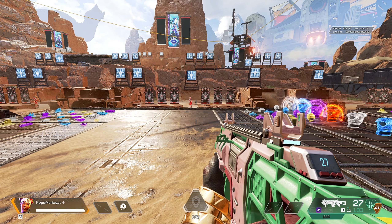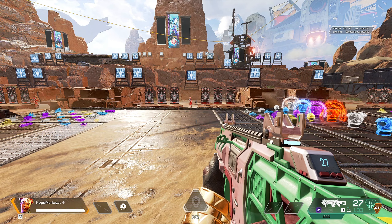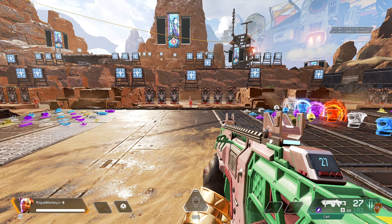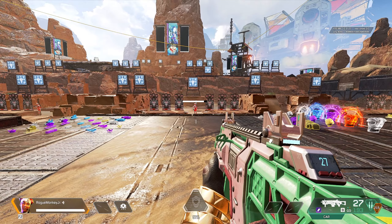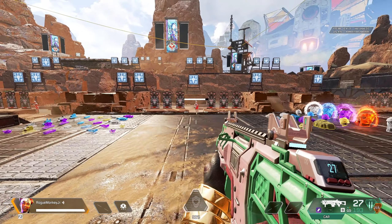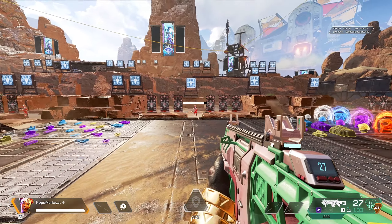If all you can find are heavy mags, you can put them on this weapon — no problem whatsoever. If you're having a hard time finding light mags for your R301 but finding heavy mags, put the heavy mag on the CAR and the light mag on the R301 — bob's your uncle. It is a really interesting gun to implement into Apex Legends.